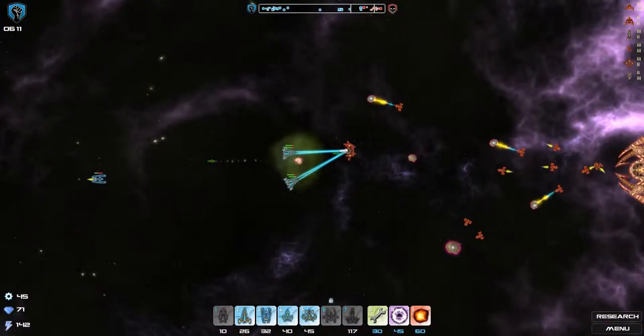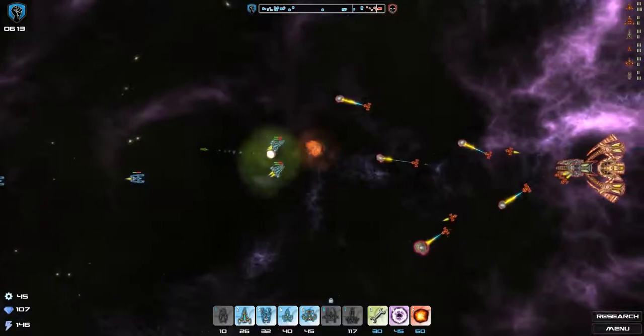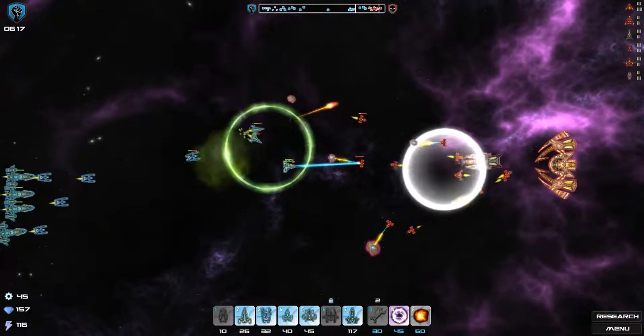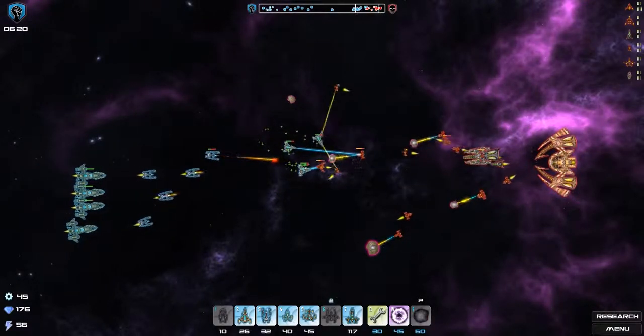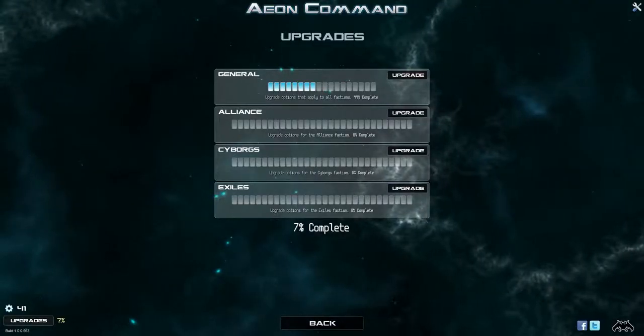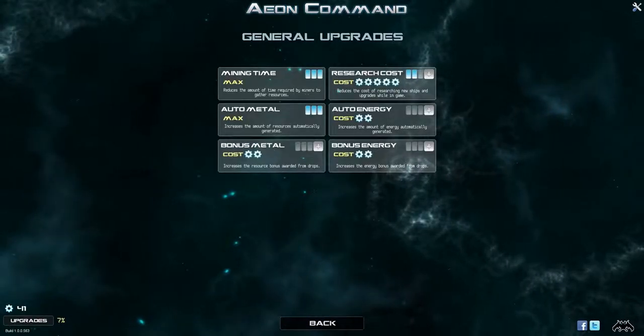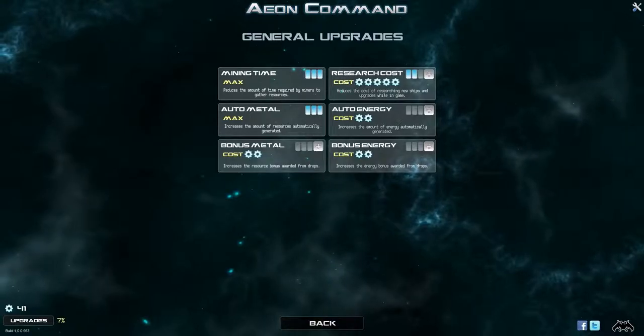Aside from minerals, there are two other resources. The first is energy, which lets you cast any of the three unique abilities that each race has, such as a heal over an area, a nuke, or an aura that speeds up friendly units' attack speed, just to name a few. The second are resource parts, which are used to give you upgrades that persist between games, such as making your workers gather faster, giving you more passive resource regeneration, or upgrading specific ships.